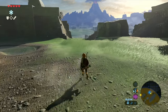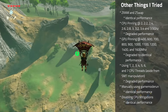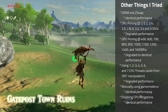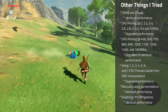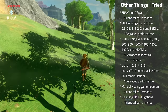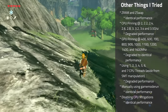As usual, here are some other things I tried that didn't work out. ZRAM and ZSwap had identical performance. CPU pinning across multiple frequencies from 2.0 GHz up to 3.5 GHz all had degraded performance. GPU pinning at frequencies from 400 MHz up to 1600 MHz had degraded to identical performance. Using 1 through 7 CPU threads aside from SMT manipulation had degraded performance. Manually using game mode run had identical performance. And disabling CPU mitigations had identical performance.